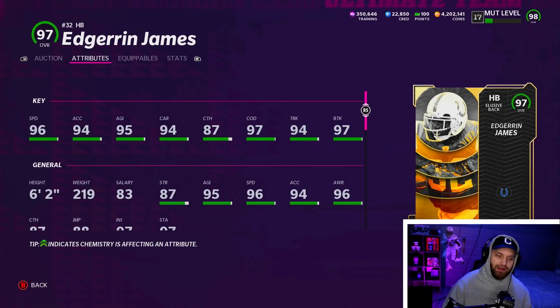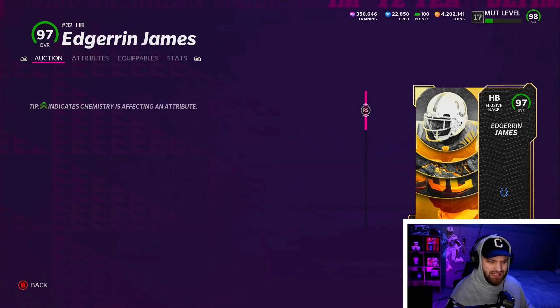Number ten is Edge James — Edgar, Edge, whatever you want to call him. This list is actually very top heavy. The top six guys are the cards you really see all the time, and at the bottom there's a lot of guys fighting for that range. Not many new cards have been released for running backs lately, so a lot of those top cards are just sitting up there. He is only a 97 overall, but 96 speed is kind of the average right now. He gets powered up to a 97 which is very good.